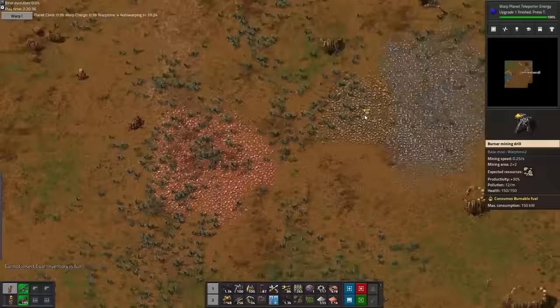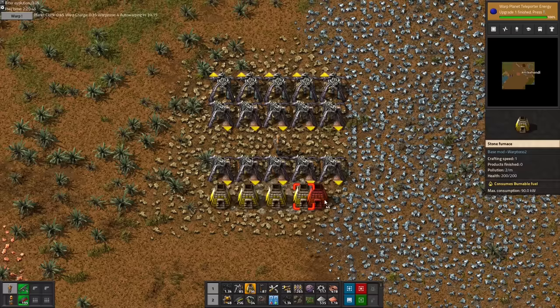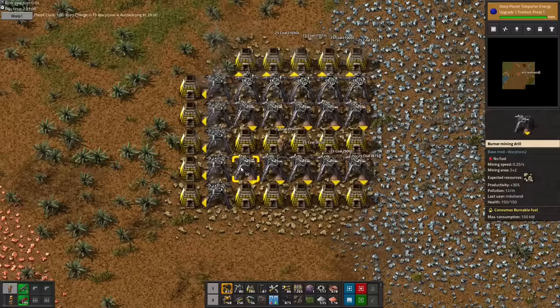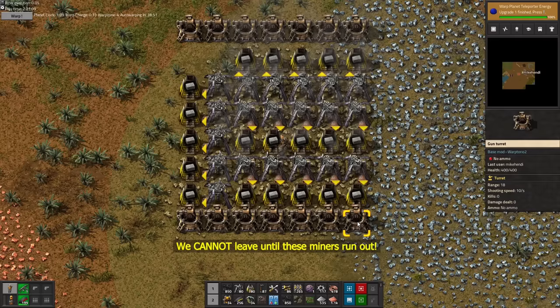We need the one resource we ignored so far: stone. Stone bricks, to be precise. We need them for two reasons. We want to make steel furnaces, which cost 10 stone bricks each, and we will need a couple of stacks of walls for a few select military science projects. We won't be mining stone any time soon again, so we need to collect all the stone we will need right now, which means we are going all out and place 20 miners on stone, fueled by 25 coal, and those will have to run out completely.